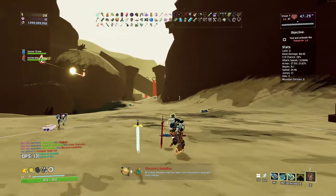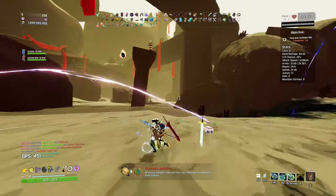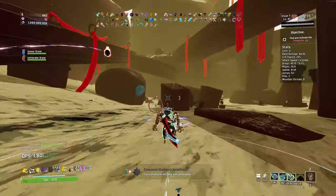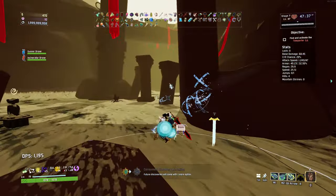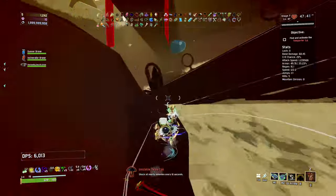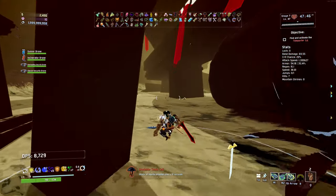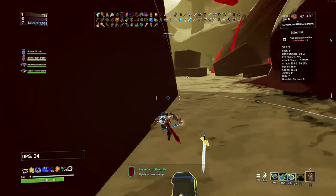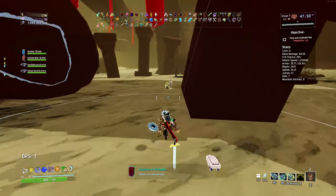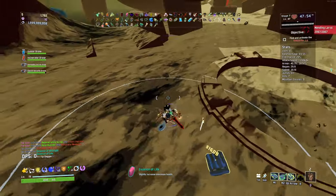Reduce damage taken, getting huge damage — oh god damn. Discover a red tier item — future discoveries come with more choices. Intriguing. There's a teleporter already. Still got this weird cube following me — something I don't quite understand.